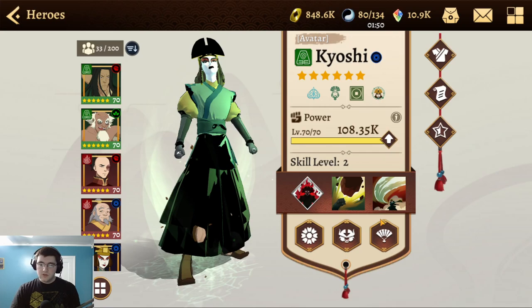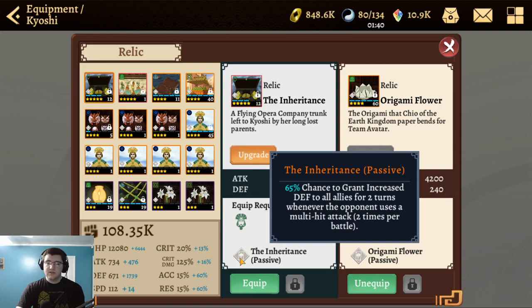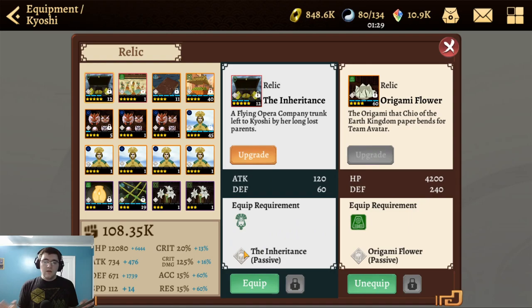Looking at relics, there's a little more competition here. Her signature relic is the Inheritance Relic, which grants increased defense to all allies for two turns whenever the opponent uses a multi-hit attack, up to two times per battle. I'm not a huge fan of this relic because Iroh can grant your whole team tenacity and then defense without tying it to a relic slot.